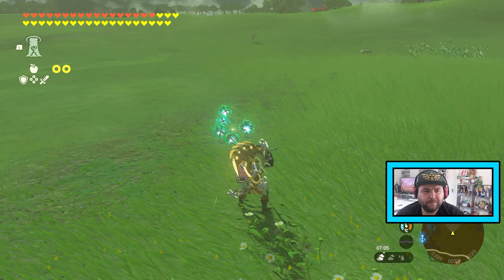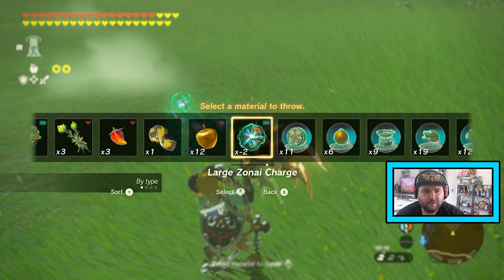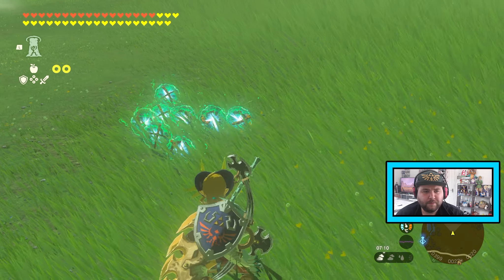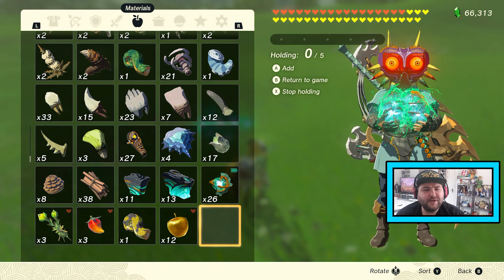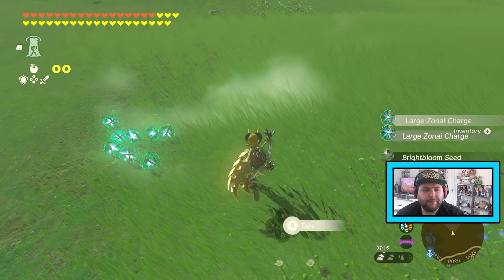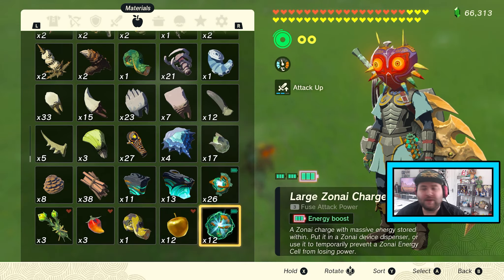One, two, three, and four. Then of course we're still holding them in inventory — hold that, drop these. Boom. There we go. Now we have 12.